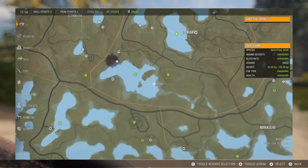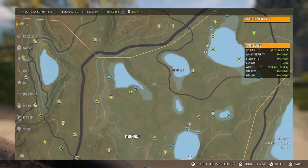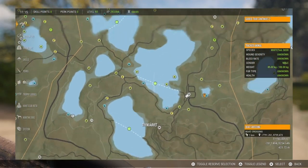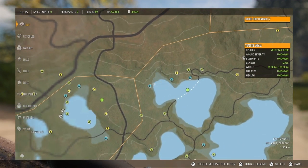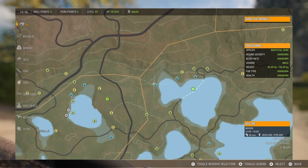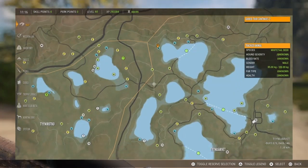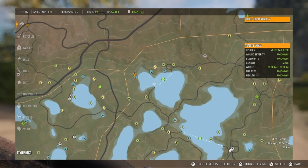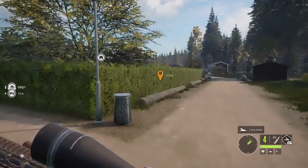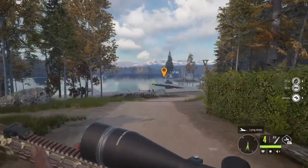I moved my tripod just for this video to show you how to do this. I have a zone somewhere down here — right here. I need to get to the closest tent, tripod, or house near this zone, so I'm going to jump over there and take the ATV. I'll pause the video and be back when I get there.